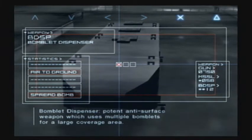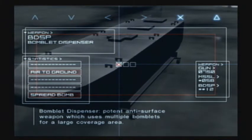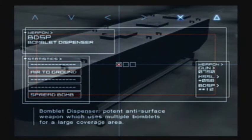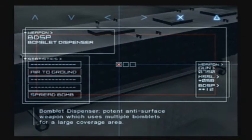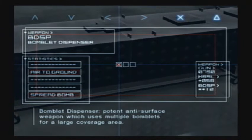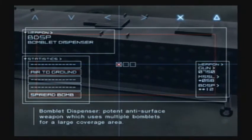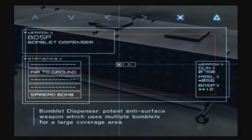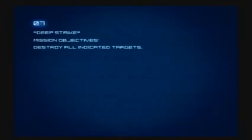What the bomblet dispenser does is exactly what it sounds like — you fly over a target and drop little bomblets that land on the ground and do a lot of damage. Kind of perfect for this mission. In the later Ace Combat games, it was switched to a bomblet launcher where you carry a bomblet missile that flies over the target and dispenses bombs, allowing you to fire at a target and move on instead of actually having to fly over it. Both are okay.